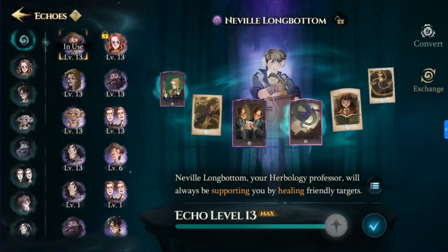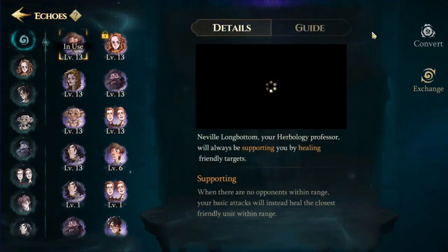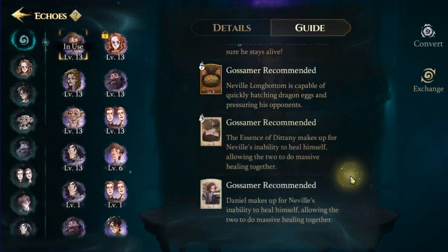Neville Longbottom, the wonderful glow-up of a wizard, is of course in Harry Potter Magic Awakened as an echo. And as an echo, Neville Longbottom will also be supporting your crew by healing your friendly targets.